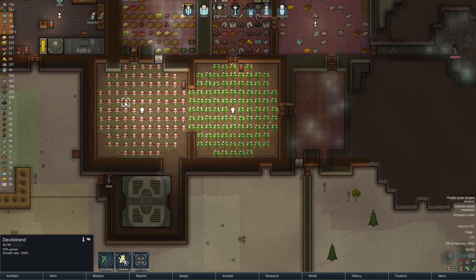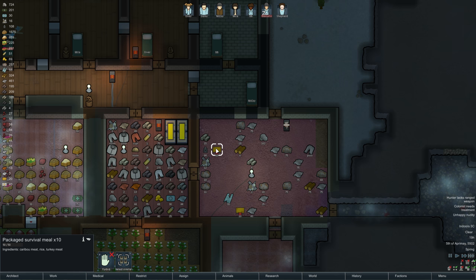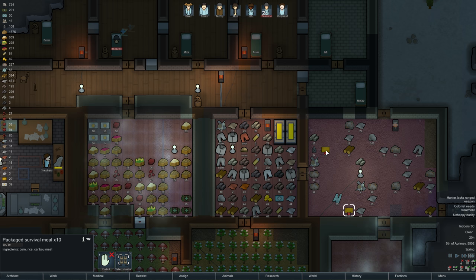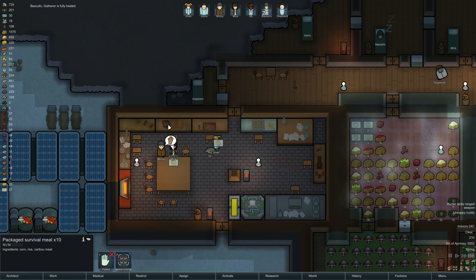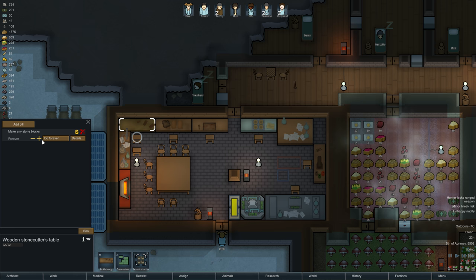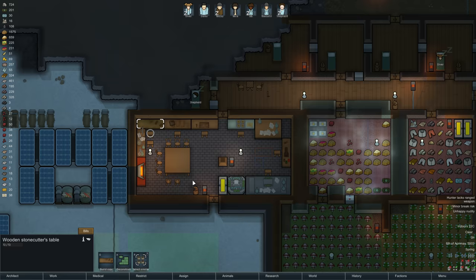So this Devil's Strand — I haven't even harvested it once, but it is almost complete. So that'll make better clothing than cloth. I also made some survival meals. They never decay, which is nice. I've forbidden them because they were tending to eat them before the regular meals. I want to save them for if the power ever goes out — basically for emergencies. I was making some sculptures, and we have a decent amount of stone blocks stored up but could use some more.